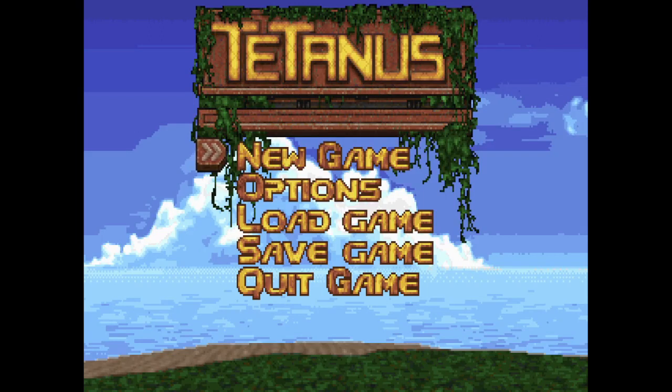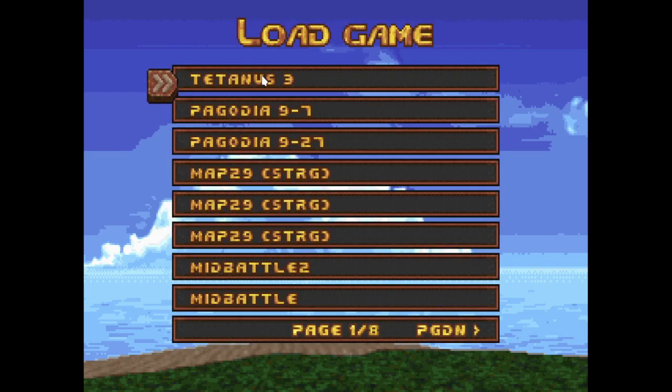Hey everyone, welcome to my casual playthrough of Doom 2's Tetanus, played on Ultraviolence through Crispy Doom. In my last video, it was mostly just an experiment to see if I had my setup right, and I had it mostly right. There were a few small things I did need to change, and my mic is still gonna suck no matter what I do. But now that I have that worked out, I am very excited to play more of this great WAD by Squonker Team.